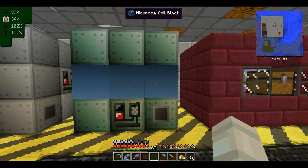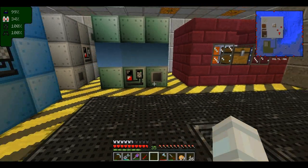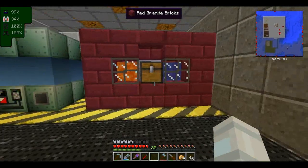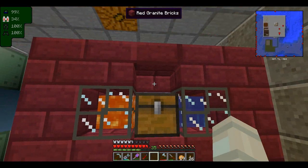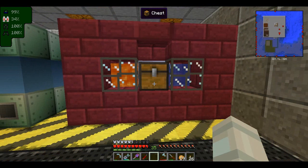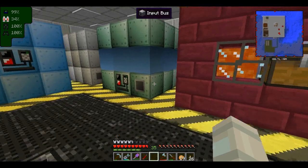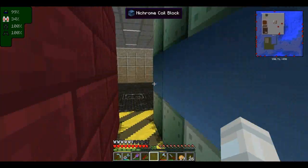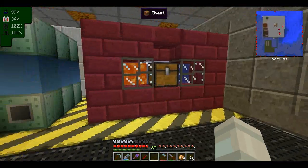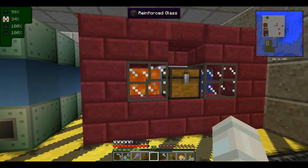I moved my multi-smelter to the side, but this isn't much of a hassle. I tried to make the multi-block with water on top but it doesn't accept it on the sides — thanks Greg. Well, at least I still have my back passage.